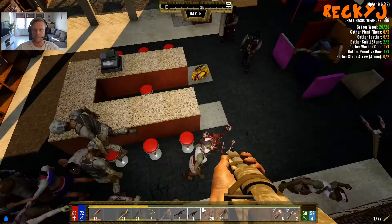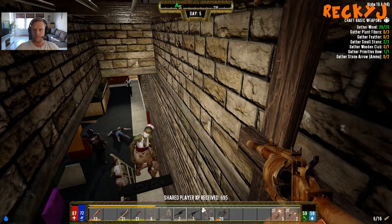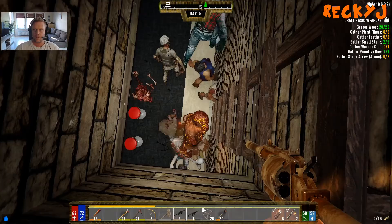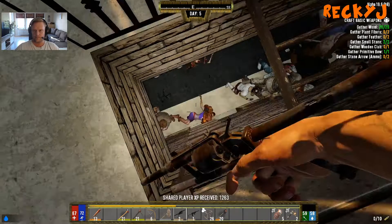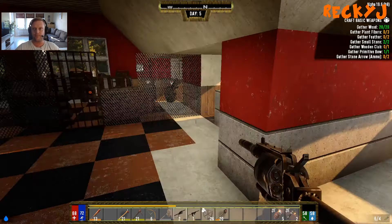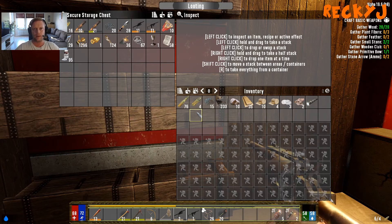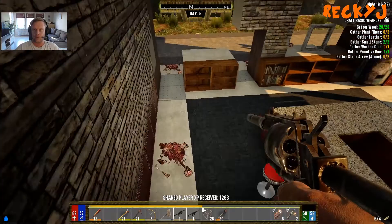Are you upstairs? Yeah, I'm upstairs. Look at that — it's a party going on. Oh shit, there are — well, we're seeing it. Oh my god, yeah, this is the weirdest shit. Let's see — stone arrow, gather stone, plant fibers. I thought I had a bunch of plant fibers on me but I guess I don't. I don't know if we have anything here. I wish I could just go down and finish my quest but I need to get some honey.